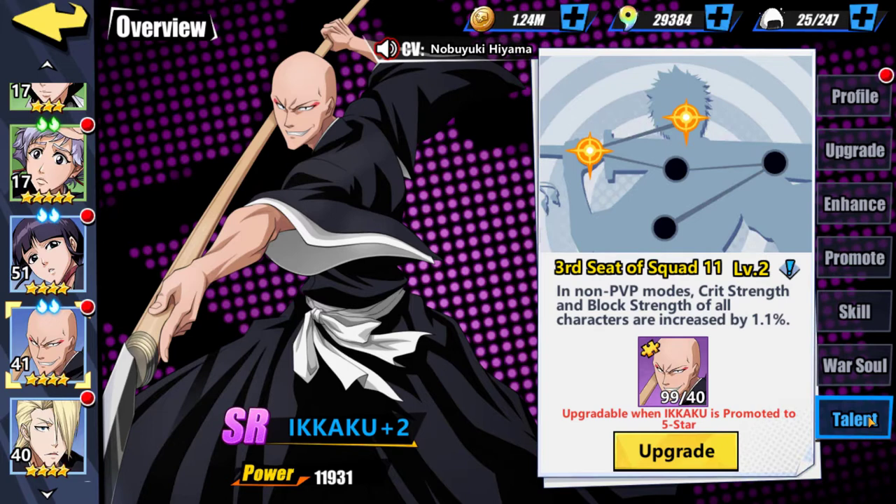Let's take a look at his talent skill real quick — Third Seat of Squad 11. In non-PvP modes, crit strength and block strength of all characters is increased by 1.1%. Not a super big deal. 1.1% is very, very minimal — not even there, pretty much. So it's a bummer of a talent, nothing special at all, which kind of sucks. But not all units are created equally.